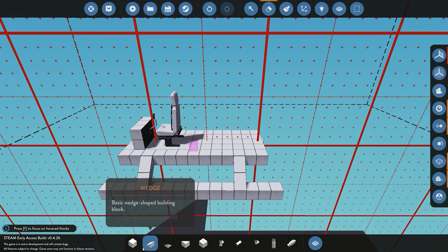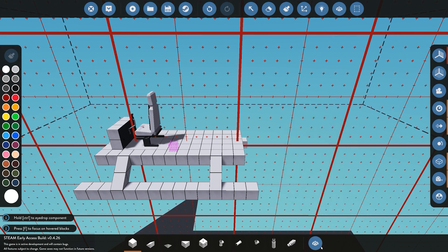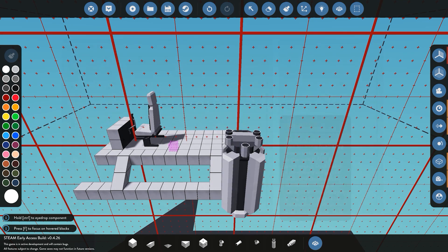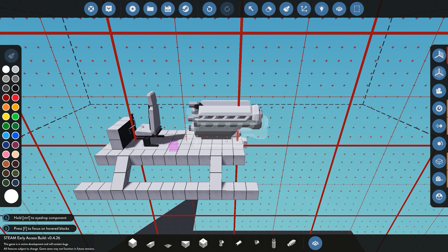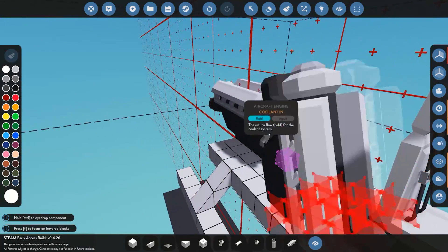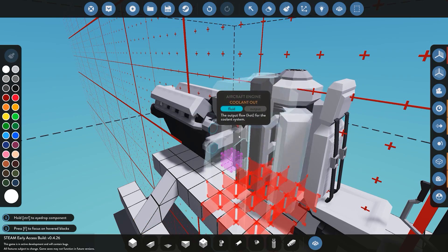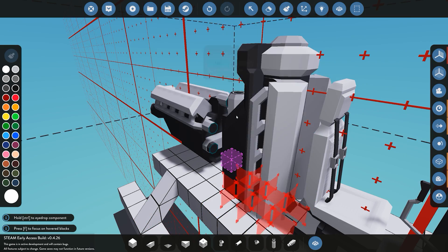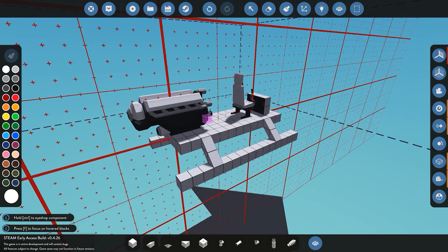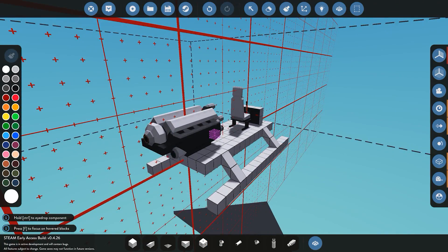Next we're going to place our engine down. For the purpose of this tutorial I'm going to use the aircraft engine. We'll put the majority of the inputs facing towards the pilot. As you can see, we have coolant in, coolant out, two exhausts, and a fuel intake. At the rear we have the air intake and also our propeller shaft — the engine drive.